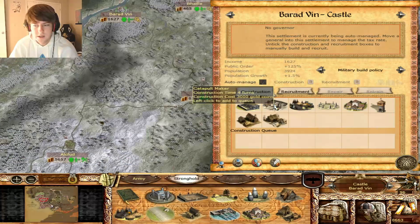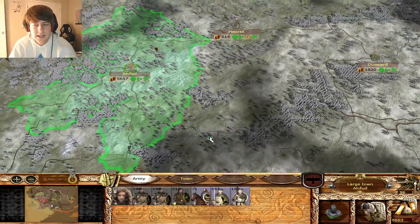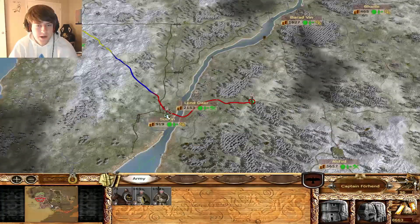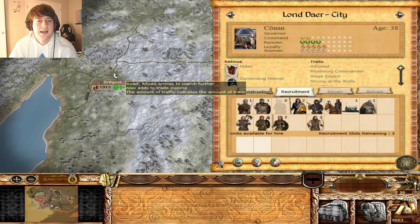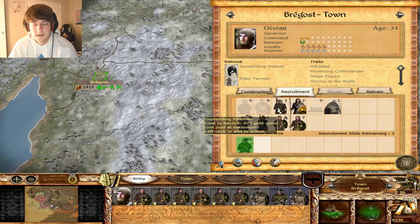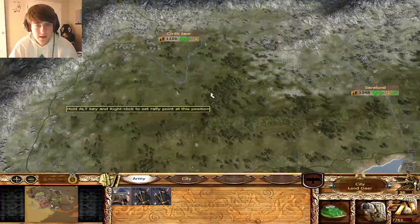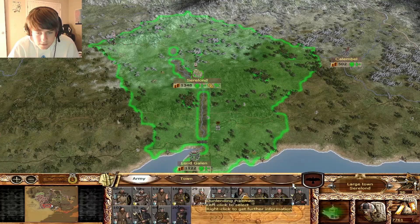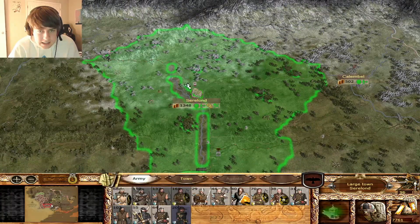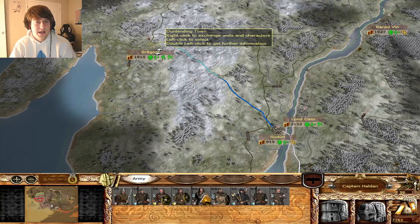Theorot's almost finished with their construction. I think we send this up as well - maybe we send this to Brigost so we start building up that army that's going to attack out west from here. Maybe we lead up with Oisian and grab some of these pikes. He'll have a solid chaff army. This shall be the chaff army - they're going to make their long trek out to Brigost.